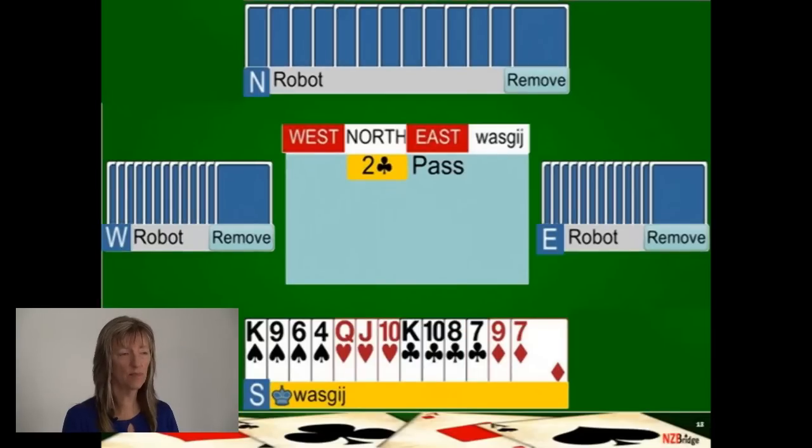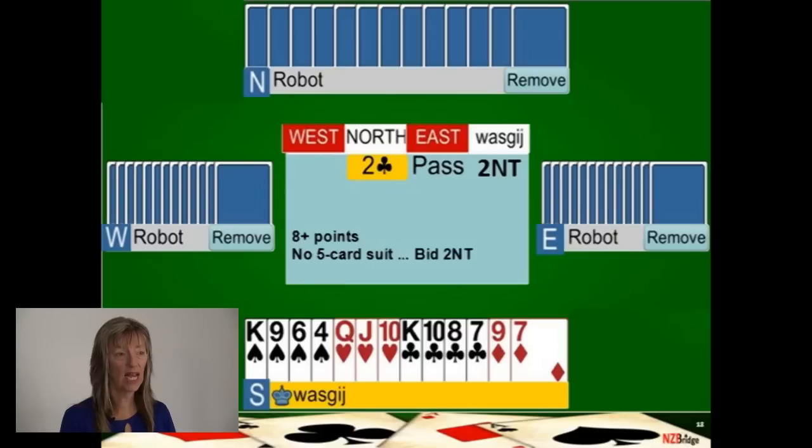On this hand your partner has opened two clubs showing a very strong hand. You've got eight or more high card points so you must give a positive response. You don't have a five-card suit — you've got a flat and balanced hand — so your bid is two no trumps, saying eight or more high card points and a flat or balanced hand.